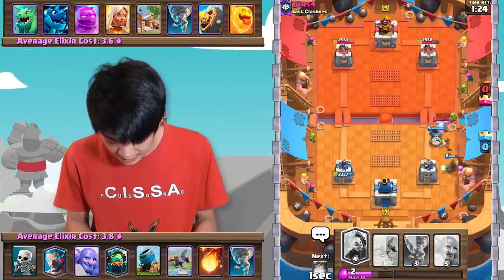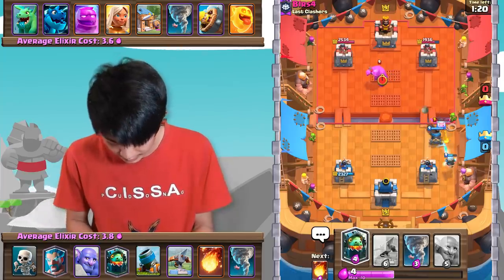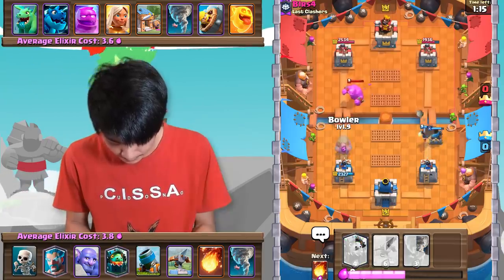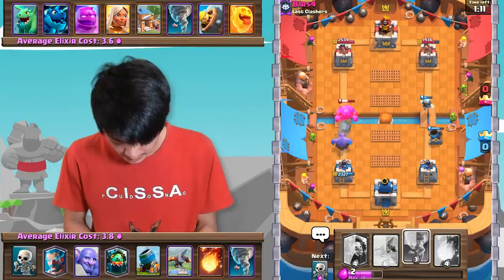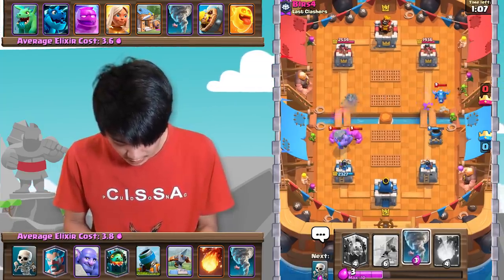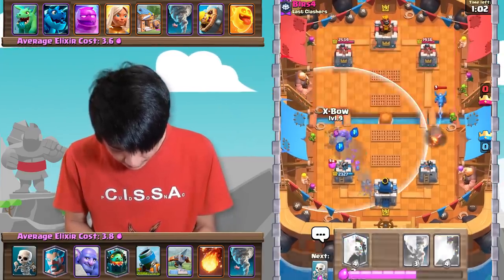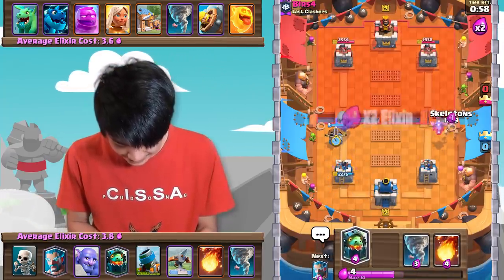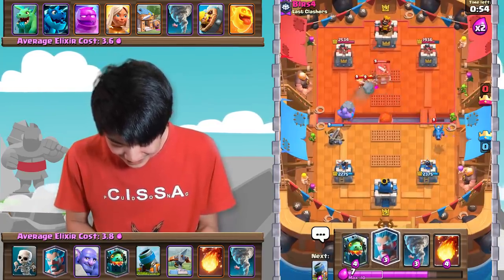Let's go in with another Mortar immediately here. He'll probably play his E-Drag or his Elixir Golem. Trying to think what the move is here — he'll E-Drag opposite lane. Interesting. The Elixir Blob split — that's a little unfortunate, but we're gonna get a lot of Elixir here. Let's play an X-Bow in the opposite lane, and as you can see, he's just really struggling to defend.